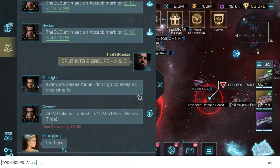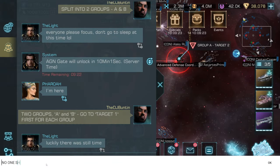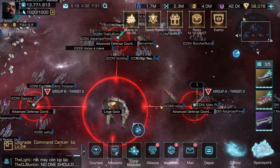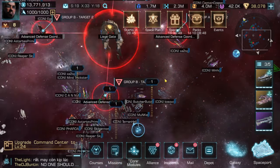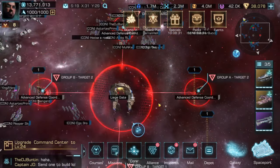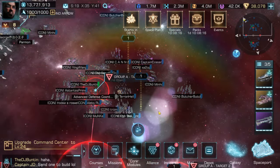After that it goes back into the gameplay you're used to from other fortresses, where you have to capture each defense coordinate and hold it while you attack the gate. You want to have at least one person assigned to each defense coordinate so you have at least one fleet inside each — these will probably be your weaker fleets, while your main fleet is what will be taking the gate.